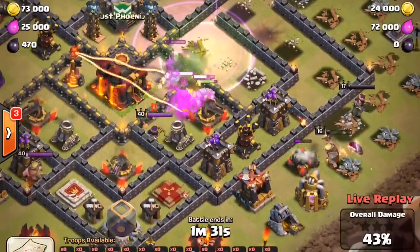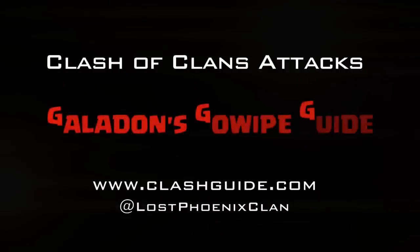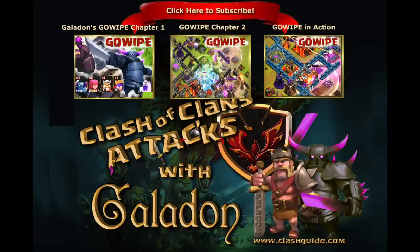While we can't possibly cover every single scenario that will happen with a rage spell, I think these three basic tips, if you can employ them, will increase your chances of success. Along with the other chapters in Galadon's Go Wipe Guide — please do check them out, like, comment, subscribe, favorite, and leave your comments on what you want to see in the future. I will see you guys again tomorrow with more full attacks.